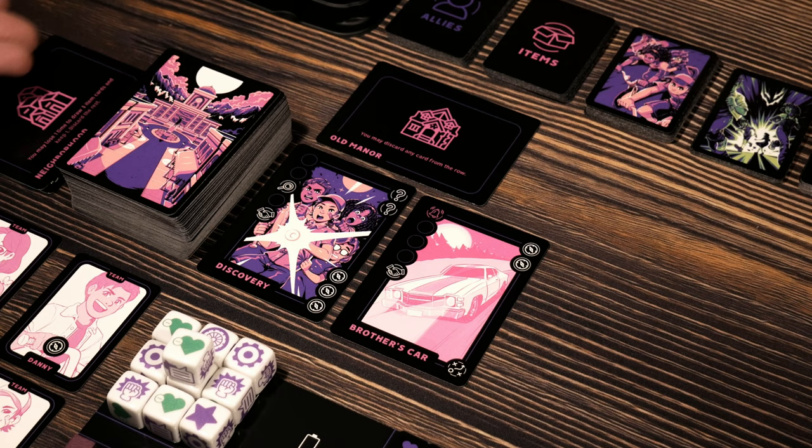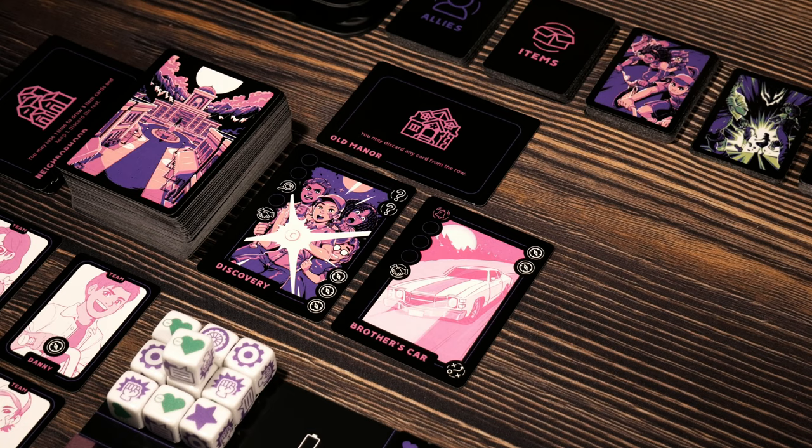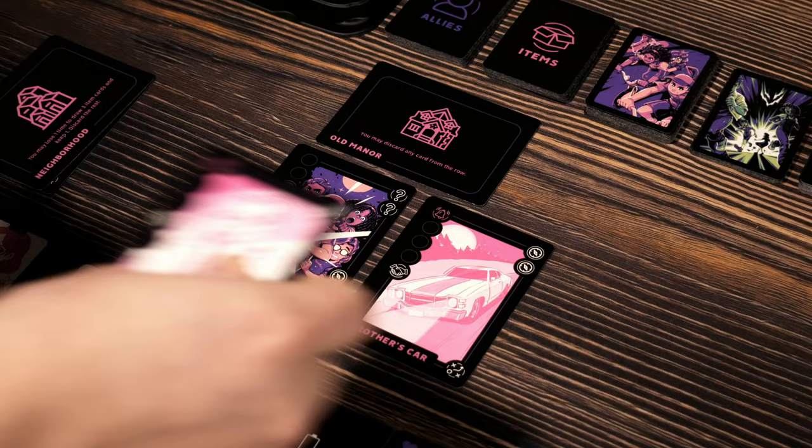The next card is the Old Manor, which replaces the neighborhood. It states: you may discard any card from the row. The bell card is not all that great for what I'm trying to do right now, so I'm probably going to discard it. But wait — if I can get one map symbol, then I could gain two compasses, which could be huge. You know what? Maybe I should leave it. Let's leave it and continue digging through here and just hope that nothing gets any worse.